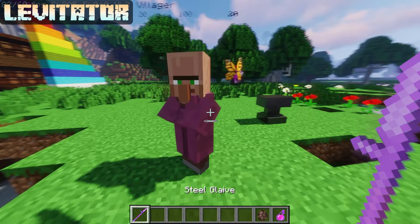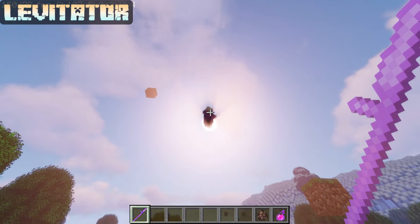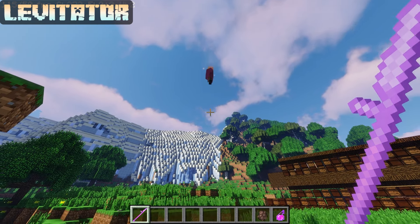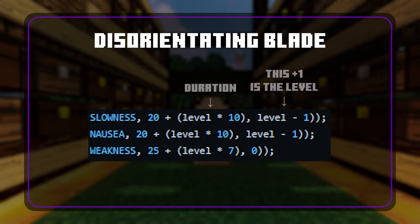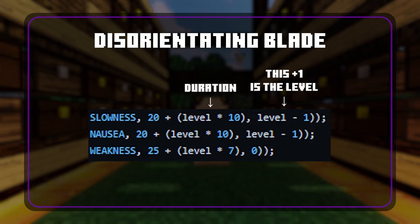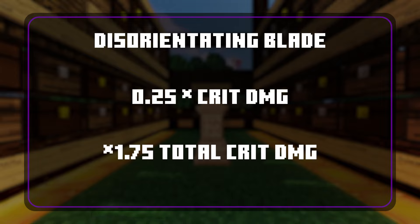Levitator has a max level of 2 and applies levitation to enemies for (30 + level × 12) ticks at level 2 or 3 for enchantment level 1 or 2 respectively. Disorientating Blade has a max level of 4 and has a 10% chance to trigger potion effects. At level 1-2 it inflicts slowness and nausea; at level 3-4 it also inflicts weakness. Additionally at level 4, it deals 0.25× additional damage to enemies with nausea and slowness, changing your typical 1.5× crit damage modifier to 1.75×.